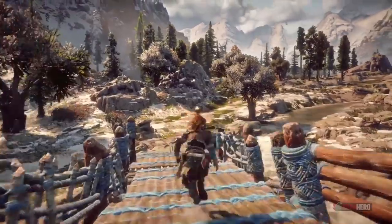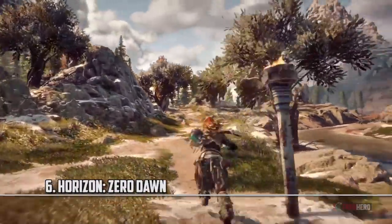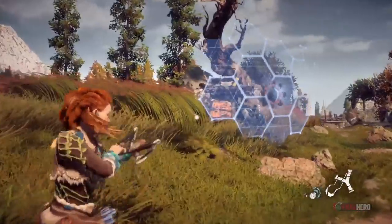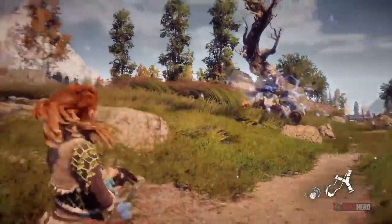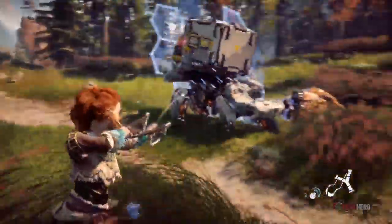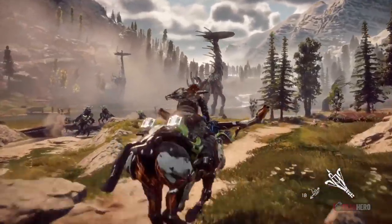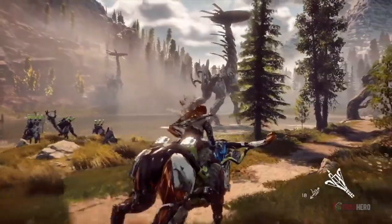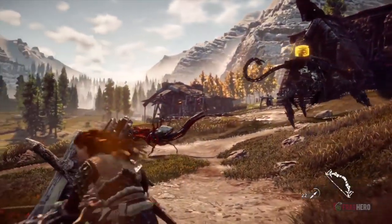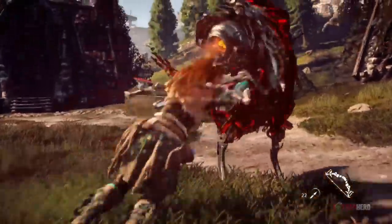This new IP developed by Guerilla Games and published by Sony will certainly need great realistic graphics in order to immerse the player, because it's set in a post-apocalyptic world that has sort of a prehistoric vibe to it. Except for the robots — the animals are actually robots, and they sure do look good. Great detail not only went on the creatures that appear in the foreground as you're fighting them, but also in the background, which features a beautiful virgin landscape. All of these elements become even more gorgeous once you notice the masterful lighting that the developers worked into this game.